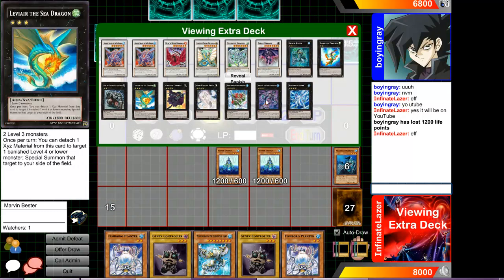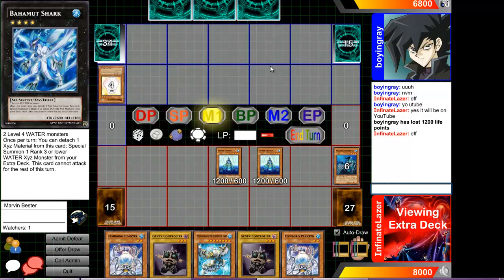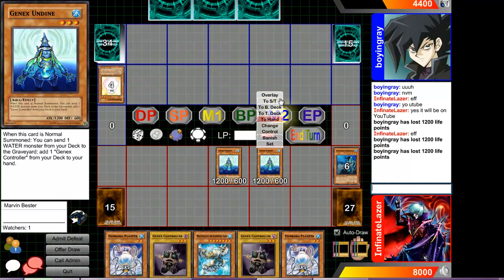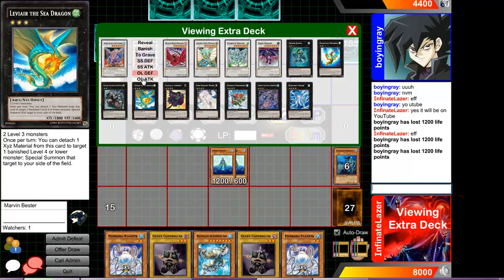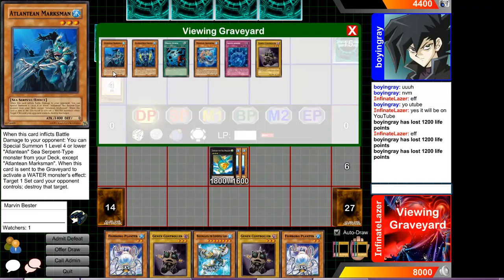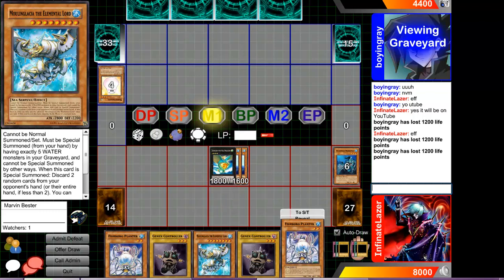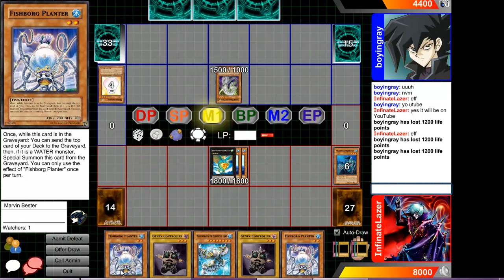Let's see — Exceed. I don't need to do this. I don't want to summon Acid Golem just yet. Battle phase. I want to summon this, but it's whatever, because it'll be useless otherwise. Even then, I can have five waters in the grave if he just somehow destroys my Leviair. Plus, I've got Moulinglacia in hand, Genex Controllers, and Planters. Fishborg Planter is really awesome — if you use Foolish Burial to put it in the graveyard, it activates the Atlantean's effects.